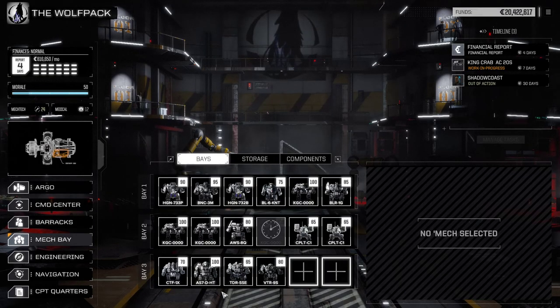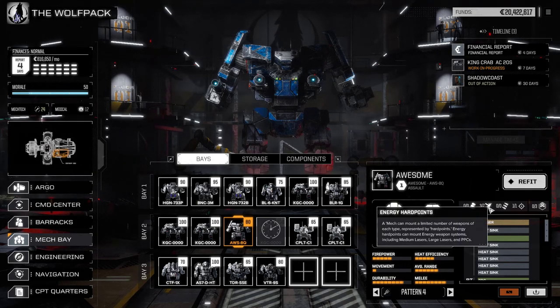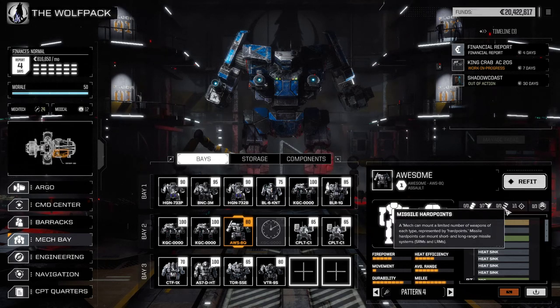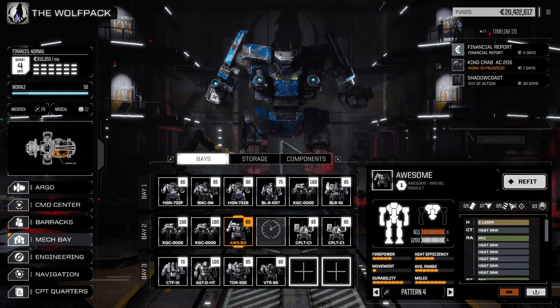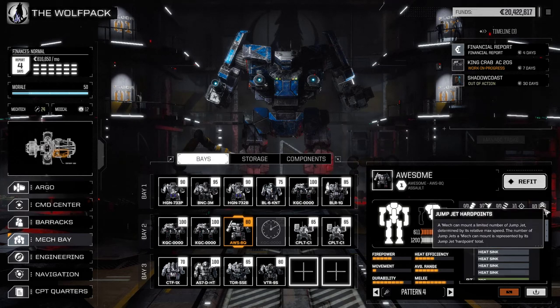Let's go back to the bay and pick a mech at random — we're going to pick the Awesome. When we pick the Awesome, it already has some stuff on it. It has seven energy hardpoints and right now we're using three of them. It has zero ballistic and missile hardpoints, so we can put no ballistics or missiles on it — the mech just doesn't have space for them. It has one support weapon hardpoint and three jump jet hardpoints.